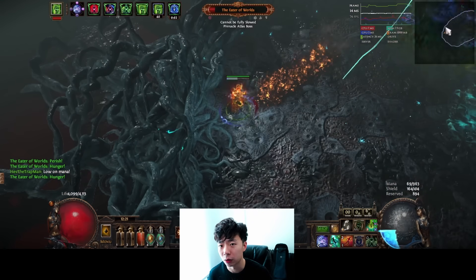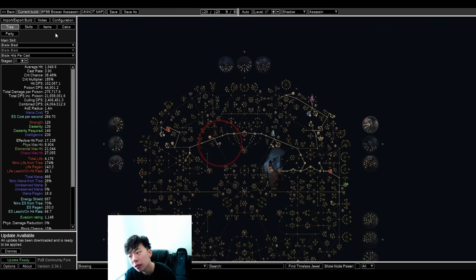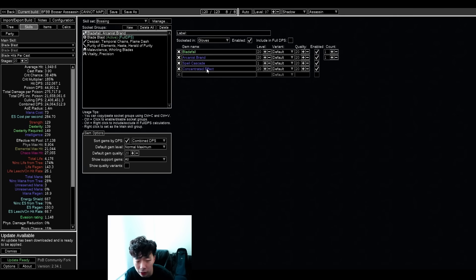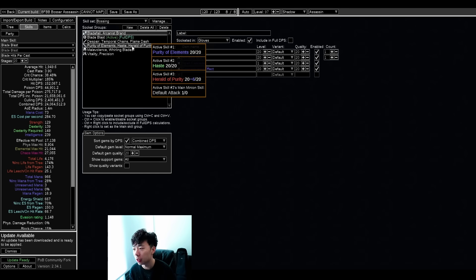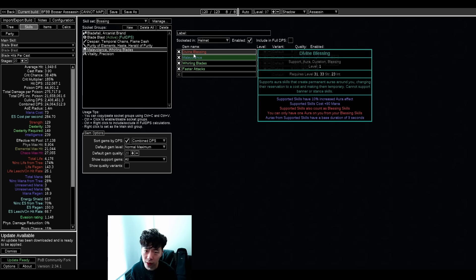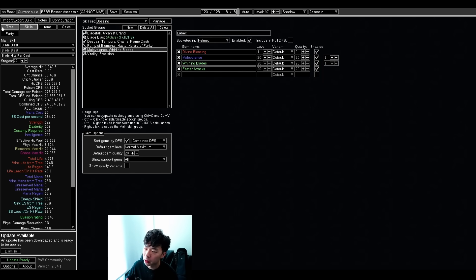Let's get into the core mechanic. You want to use Bladefall with Arcanist Brand — this is my single target setup versus the Unleash setups. It's really efficient for bossing because the Arcanist Brand is constantly casting. Once you have your two brands targeting, you might drop an extra couple for reattaching after they fall off, then detonate Blade Blast intermittently, manually cast your two self-curses, and use Divine Blessing Malevolence. That's basically your skill rotation.